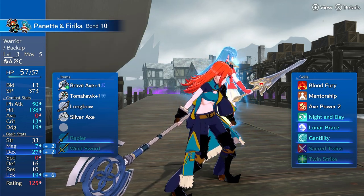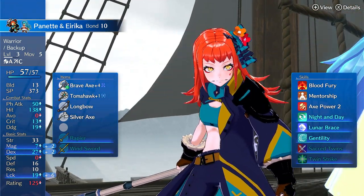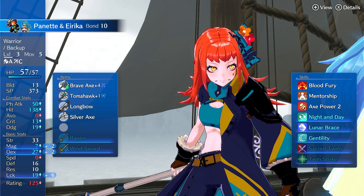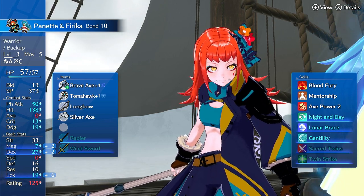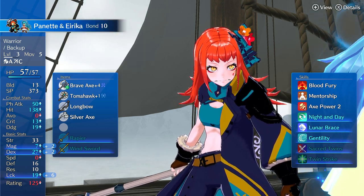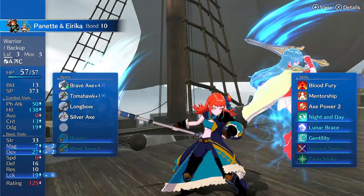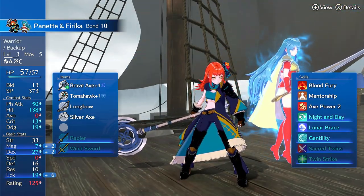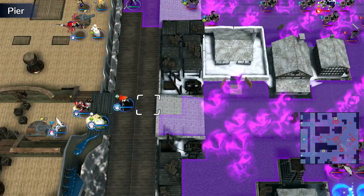I think they gave her dagger affinity to nerf her. Because if she had the extra rank in axes, she could go into Wyvern with her high strength and use Brave Axe on Wyvern, which would be disgusting. But unfortunately, Brave Axe is A rank, and on Wyvern she's just B in axes. So the daggers act as a kind of nerf. You could run her on daggers if you want, but this Brave Axe build is crazy. So let's demo it.